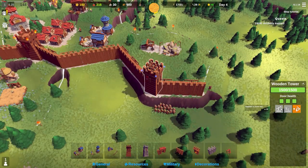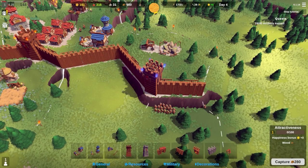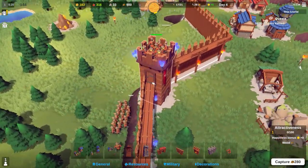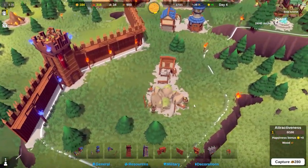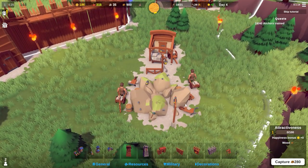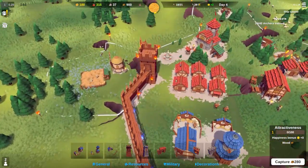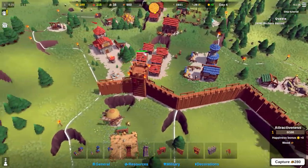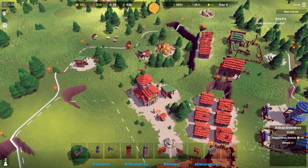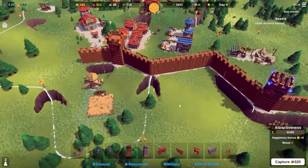You can also build a trebuchet, a ballista, and upgrade to a stone wall. There'll be three doors - one on the way in, one on the left and one on the right. Sunstone is now positive at plus 25. The nearest source of sunstone is to the north and there's another one to the south.